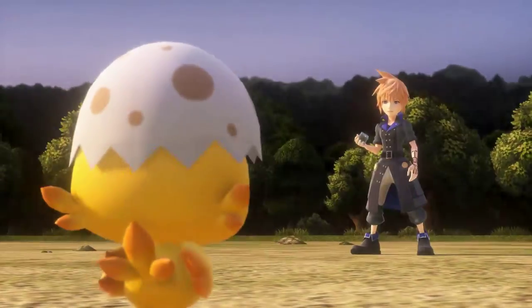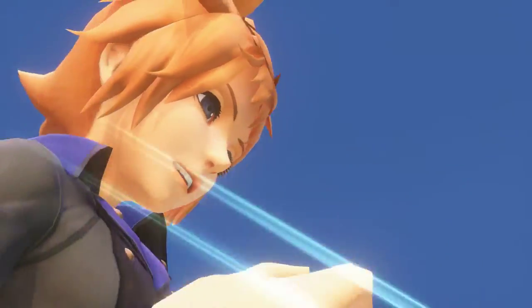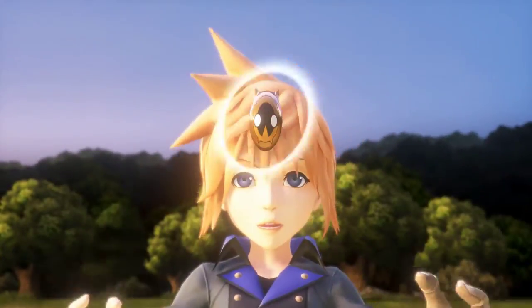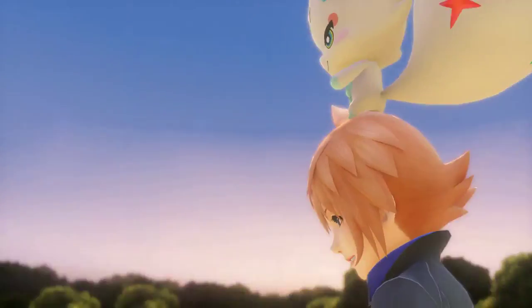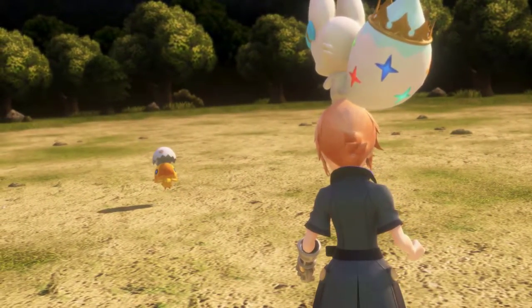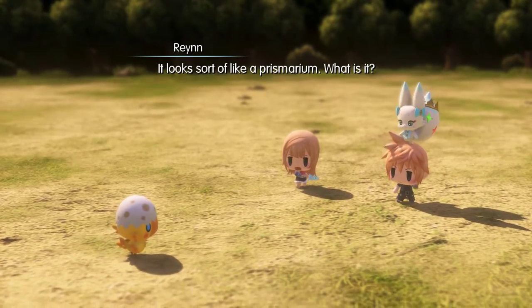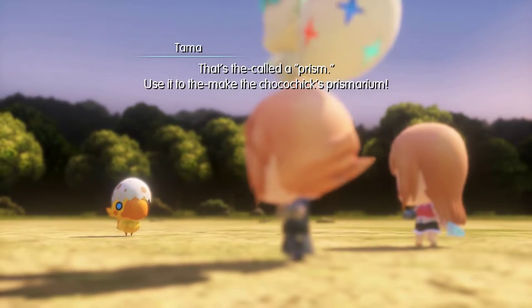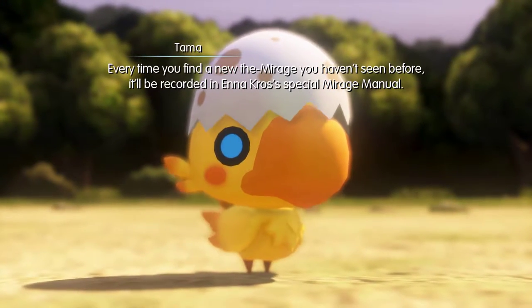Alright, time to get our first mirage! I have no say in this because it's still a tutorial. Fortunately we also have Tama. Wait, did I already get it? Or are we just summoning Tama? We're summoning Tama. Tama, I choose you! Like a prismarium. That's the call to prism — use it to make the Choco Chick's prismarium. Every time you find a new mirage you haven't seen before, it'll be recorded in Enna Crow's special mirage manual.